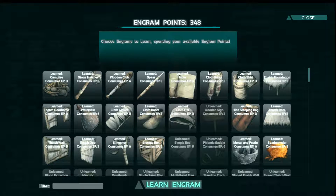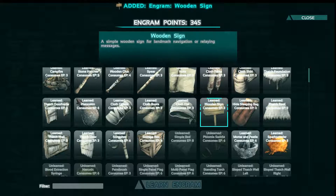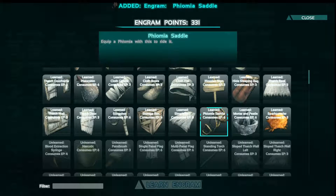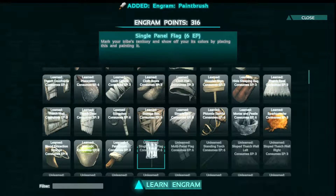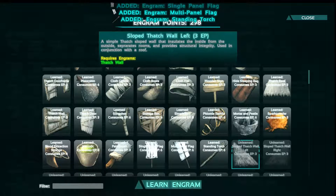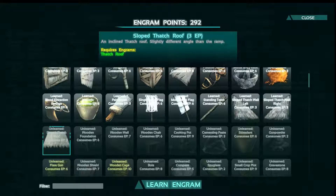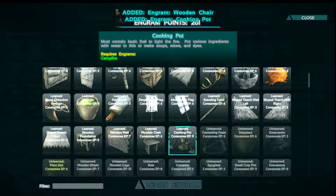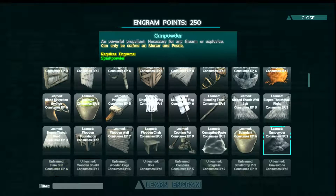We've got 348 engram points, so I'm just going to get whatever we can. Let's just learn every engram up to here. We've got that, the paintbrush — I don't think we really need it but I'll just get most of the stuff. Wood foundation, yeah, wood walls, yeah, wooden chair, cooking pot, cementing paste, stimulant, gunpowder — yeah, we definitely need that.